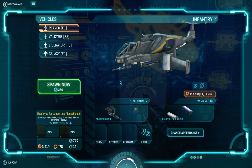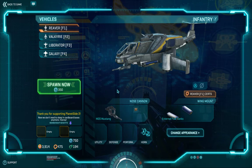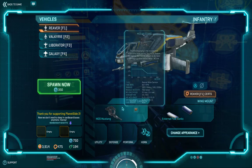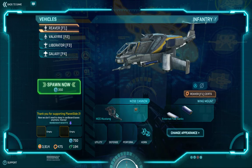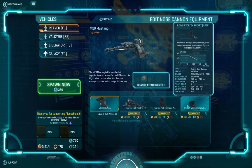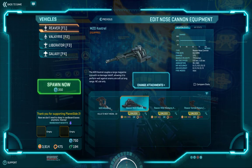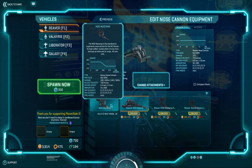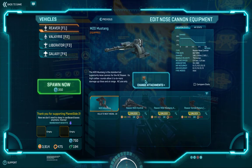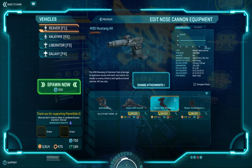This works the same way as we did with ground vehicles. We have weapon selection — the Mustang's a decent one. I like using this one or the Vortex, which you have to try to figure out for yourself. I think this is more of an anti-infantry weapon, but there's a lot of weapons in there to use. Here's an Air Hammer — people like using the Air Hammer.